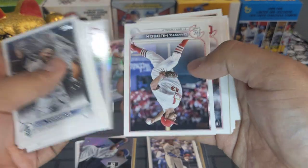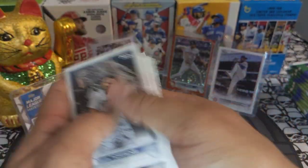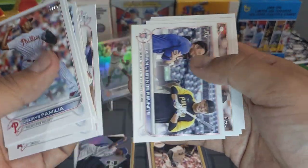We got another Elio Ramos rookie — we'll put it right there, and base. We're about halfway into this beautiful hobby box. Let's see what else we can get — I would like another short print, maybe some color.